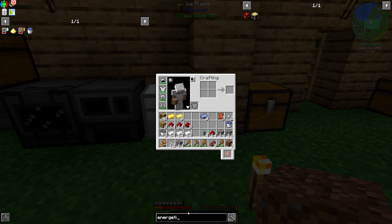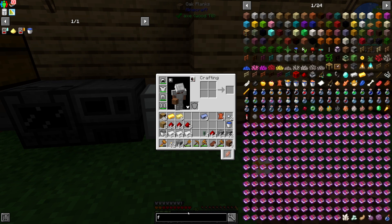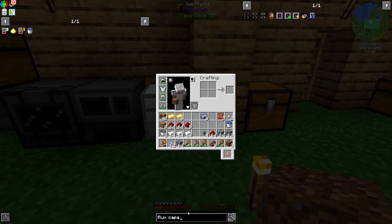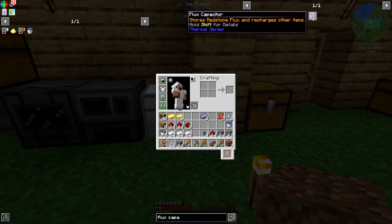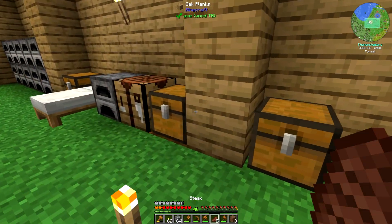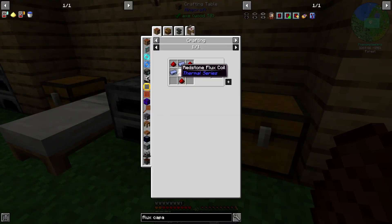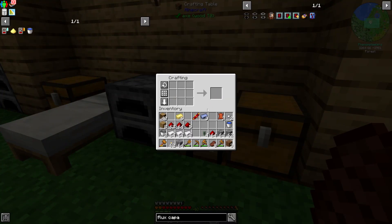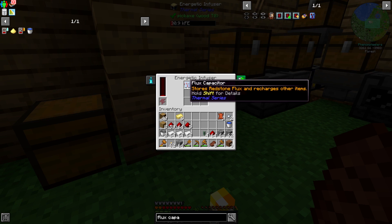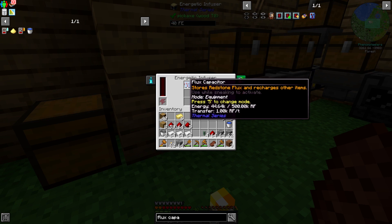Let me look at that recipe. The flux capacitor is a little trinket from the thermal series, and it's made pretty easily. Let's run over to the crafting table and make one. This flux capacitor should be able to draw charge from this machine — and it is. So that's fantastic.